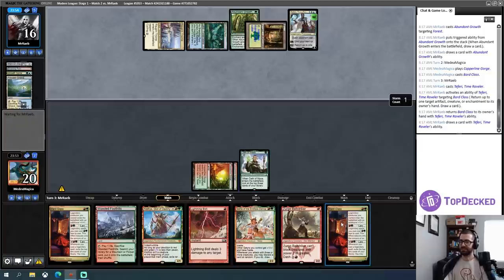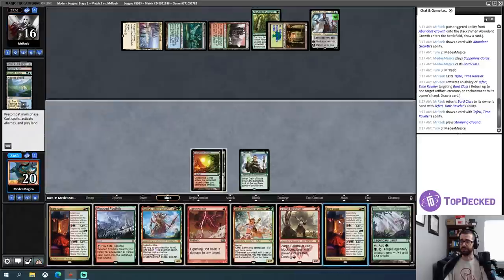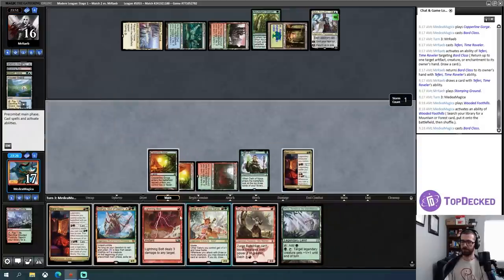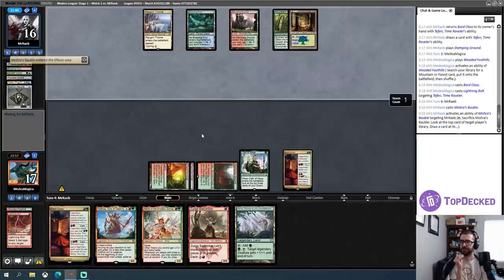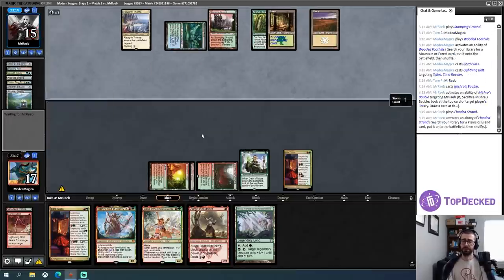We'll play Copperline Gorge, get the Bard Class into play and get it ticking up. Once I put two more mana into this, these cards are going to become free. That's a pain in my ass — I can kill it immediately via Lightning Bolt or a Dashed creature, so it's not the end of the world. I'll fetch and shock myself, then do the Bard Class again and finish off that planeswalker. Opponent has another cycling card. Another land drop at least. Is the Yorion going to hand? God damn it, stop it.